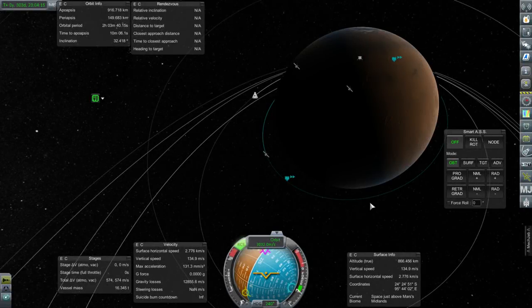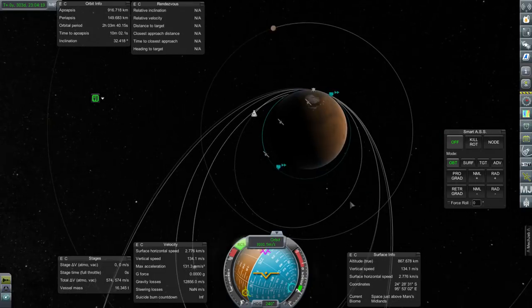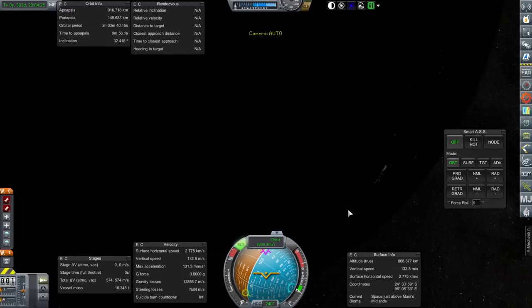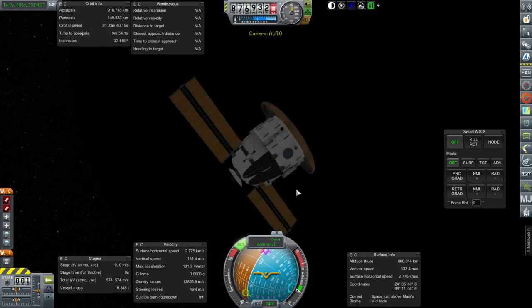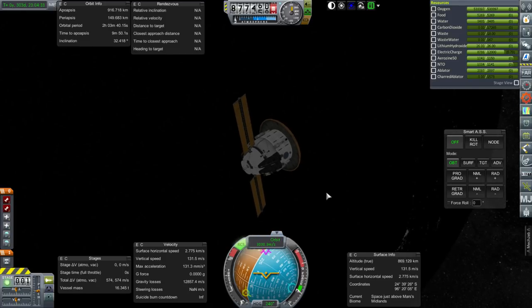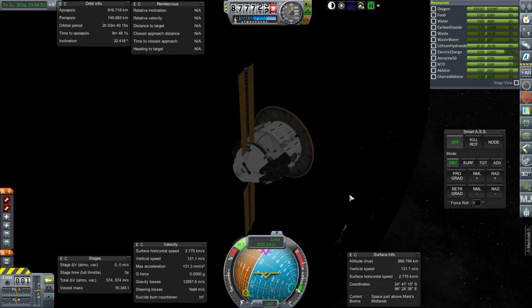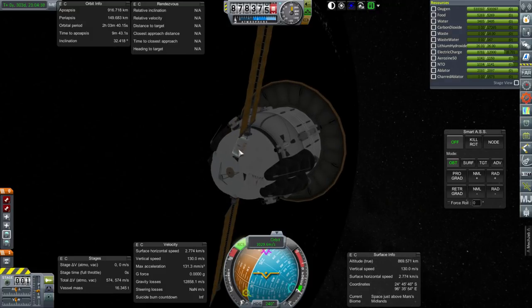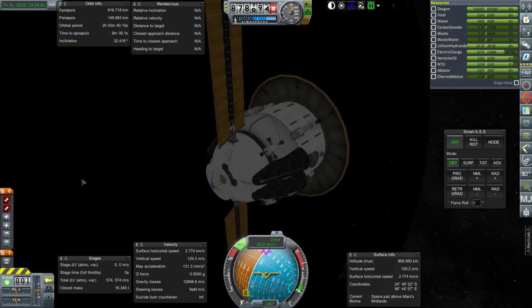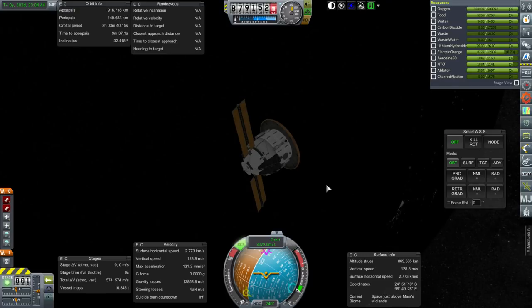Hello everyone and welcome back to my Beyond History series in Kerbal Space Program 1.1.3. In this episode we begin with a retry of the landing of Mars Base 1, as practically all of you said I probably should try it one more time. With my luck I'll probably crash it anyway or do a worse job than last time — you never know. The parachutes are armed and everything is fine.